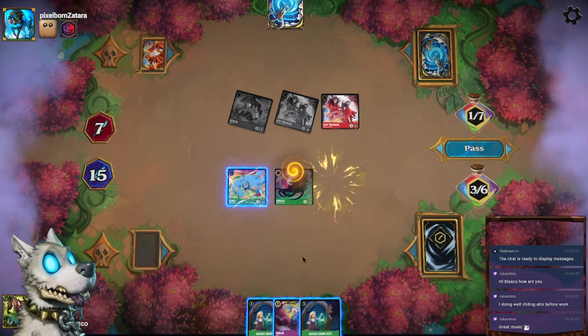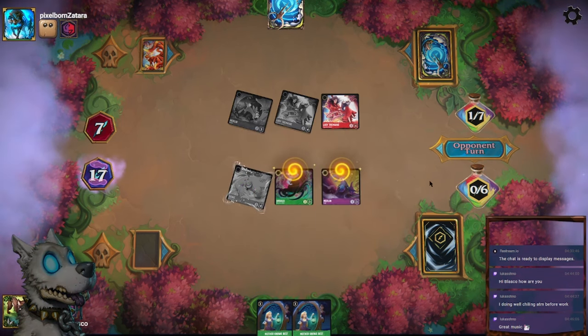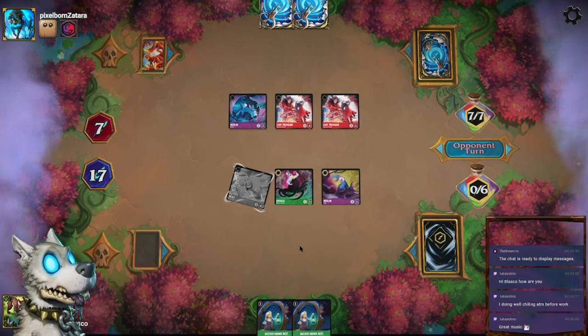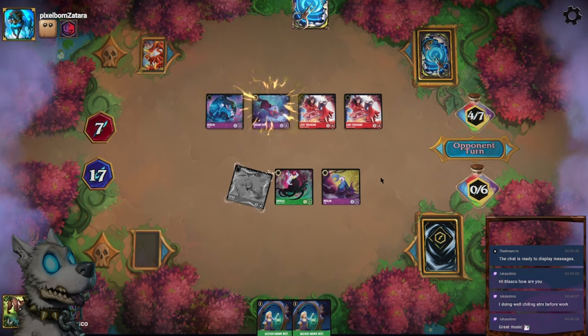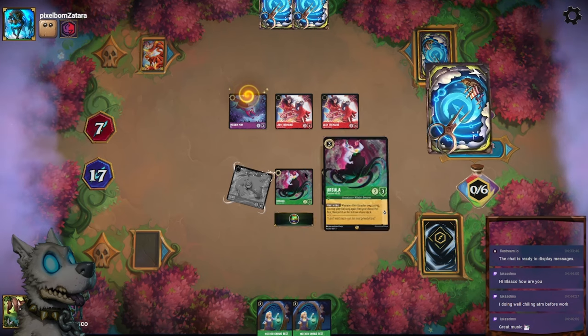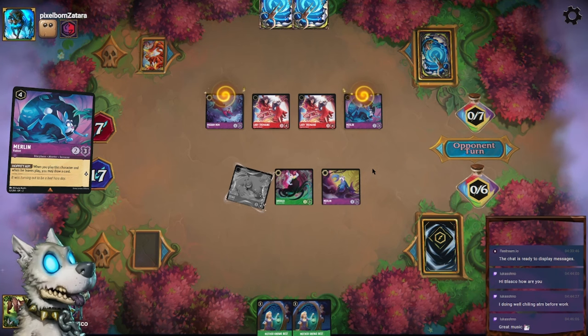We'll just play our remaining characters. Quest with Genie. He should be GG next turn if he doesn't have another Lady Tremaine or Madame Medusa. Madame Medusa would have been really powerful for him. Looks like GG.